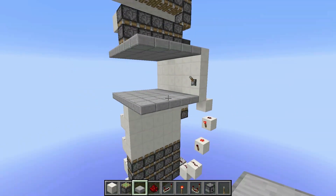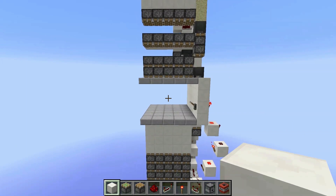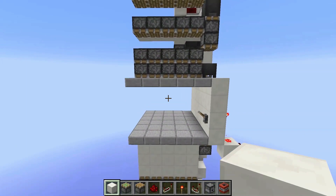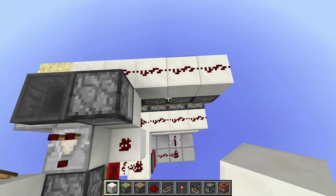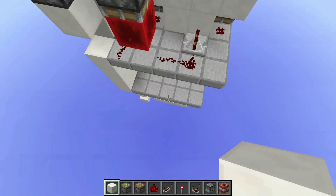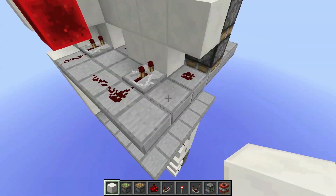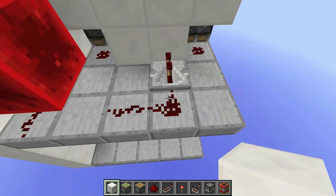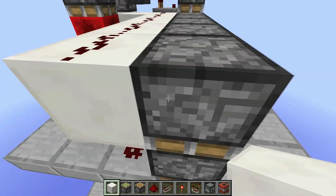I'm going to get started with the tutorial and we can just take it from there. The minimum units you need for this is two, because this is actually really easily expandable. It's just dust, dust, dust, dust — and this repeater — it's basically just a pattern. You have two dust, repeater, then more dust, more dust, repeater, more dust, repeater, and it just keeps going on like that. It's really simple to expand it.